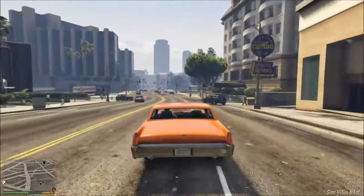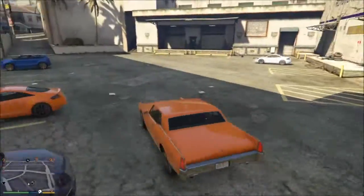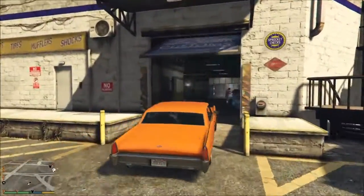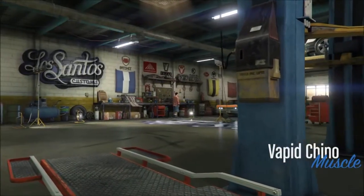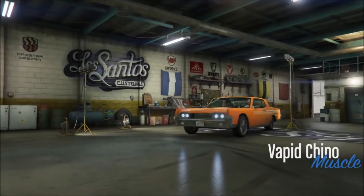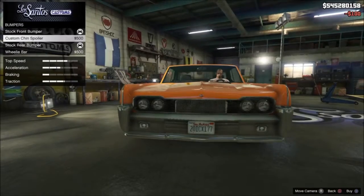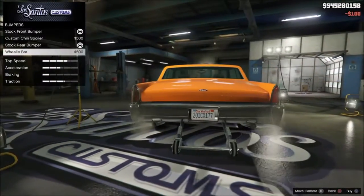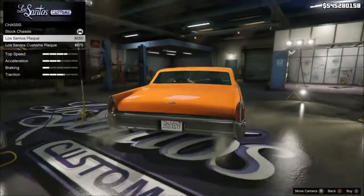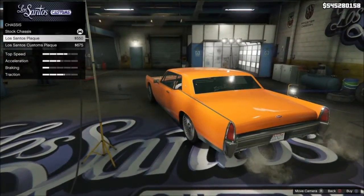My impressions on the Vapid Chino: it's a decent muscle car, average at best. It's definitely not better than, say, the Gauntlet. It looks pretty good for a muscle car, but if you want a muscle car with the best performance, I would not go with the Chino — especially for that $225,000 price tag. I'd go with something else like the Gauntlet or the Dominator, which you can just grab off the street, GTA style.